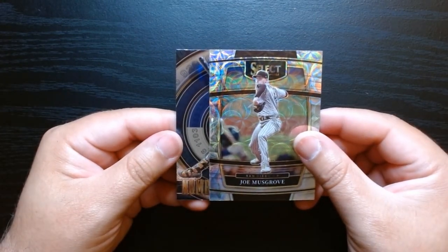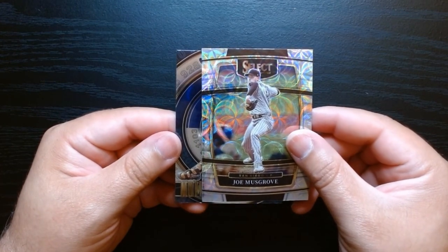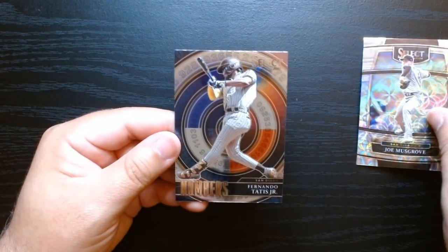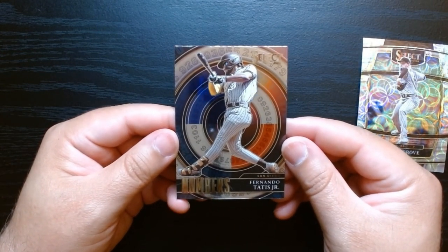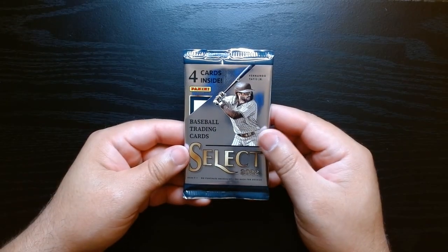Joe Musgrove — that's the only bad part, nothing against him. And we got a Fernando Tatis numbered card, that's looking good. Second pack, let's go!